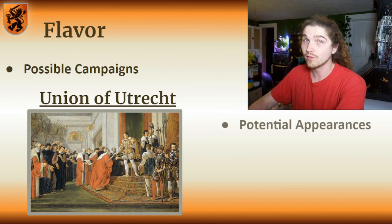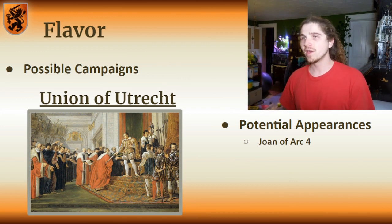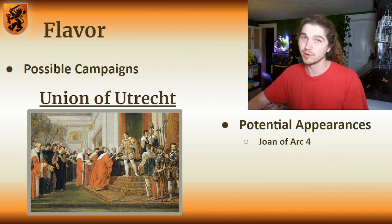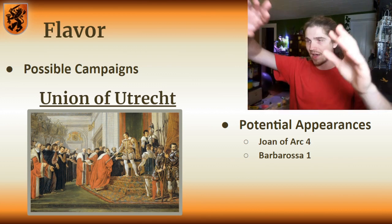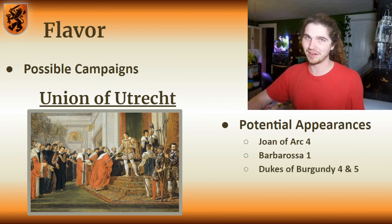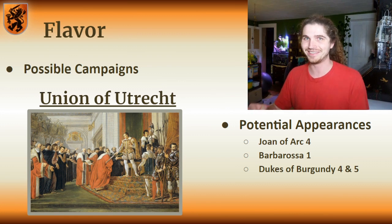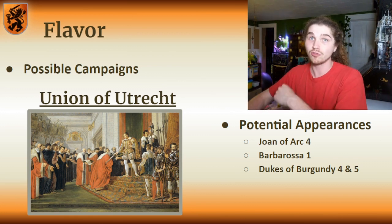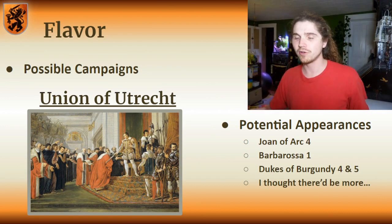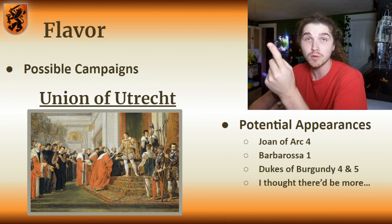I could see the Dutch showing up in a handful of existing campaigns. Starting with my weakest idea: Joan of Arc 4 features three cities across the river — two are Britons and one is Franks — and you could have one represented by the Dutch, though Burgundians might be a better pick. Additionally, in Barbarossa 1, when you have all those different duchies to conquer, one of those could be represented by the Dutch. Where I think they are an obvious shoe-in is in the Burgundian campaign — both Scenarios 4 and 5 greatly involve the Dutch, and it's obvious those should be swapped out. Beyond that, I couldn't really find too many good examples, so if you can think of any, please put them in the comments below.